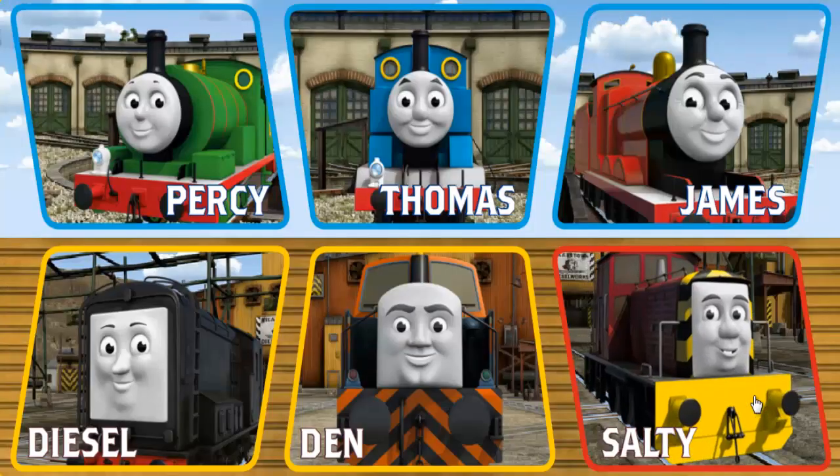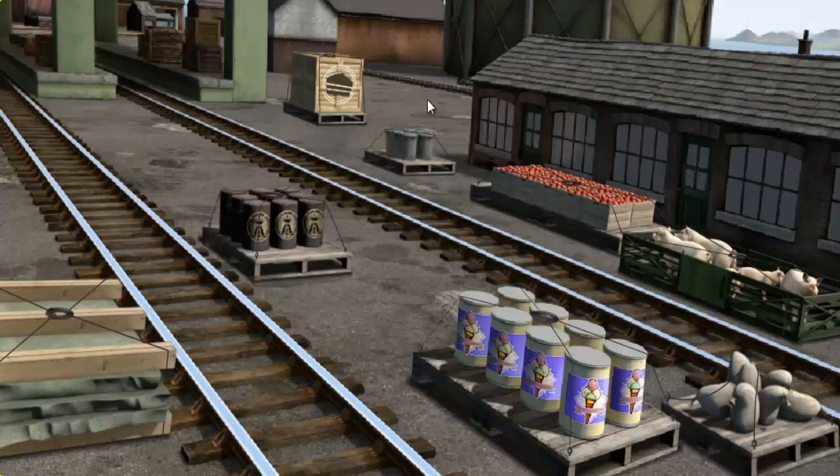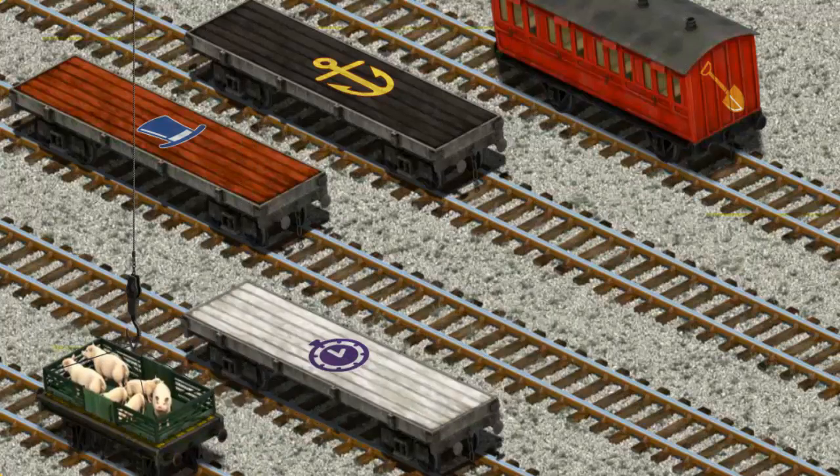Play again. It's a busy day at Brendam Docks. Thomas and his friends have many deliveries to make. Choose who will make the next delivery. Thomas must deliver the pigs to Farmer Trotter's farm. Show Cranky where the pigs are. You found them! Let's lift and load. Now the cargo must be loaded. Help Cranky find the yellow flatbed with a green circle. You found it!